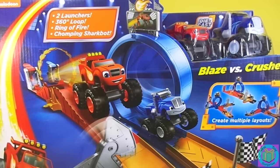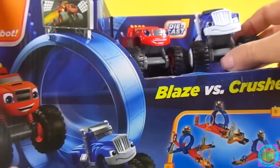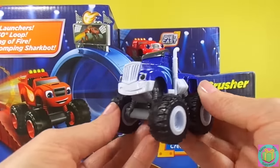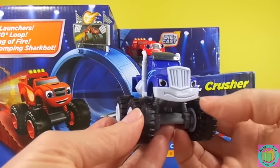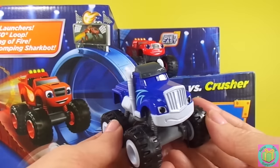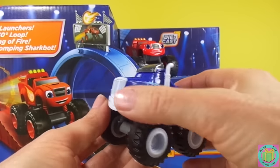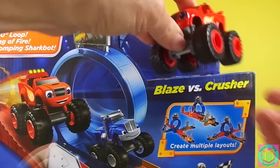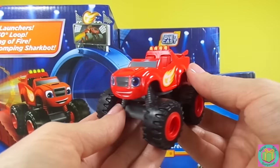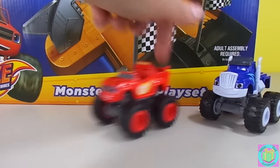Let's get Crusher and Blaze free first. Whoa! Crusher looks great! He's die-cast. Die-cast means he's made out of metal, so he's nice and sturdy. He has great big monster truck tires. And Blaze — you look great! He's made out of metal too. Both Blaze and Crusher roll really well with their big tires.